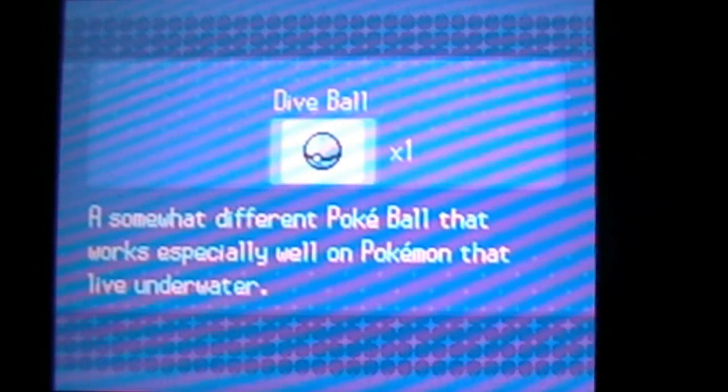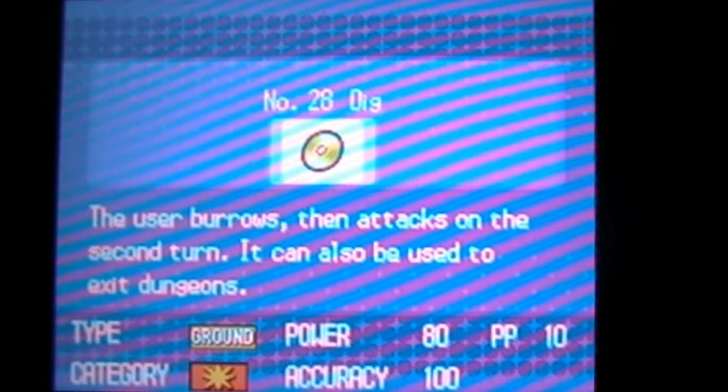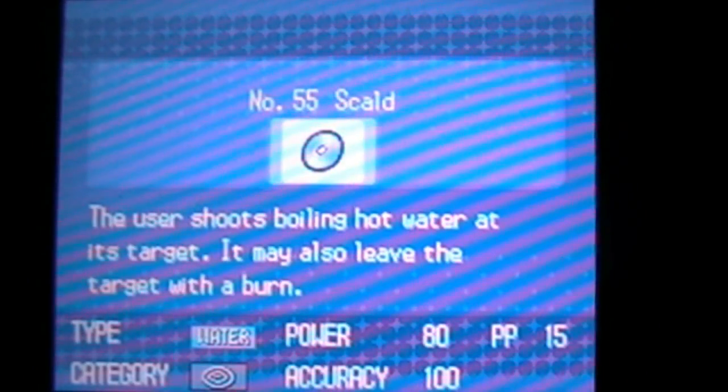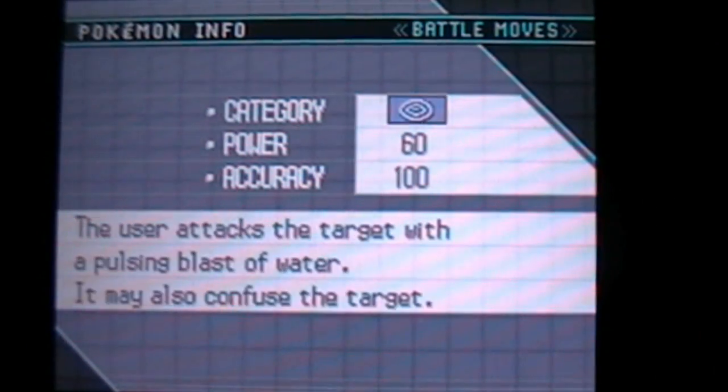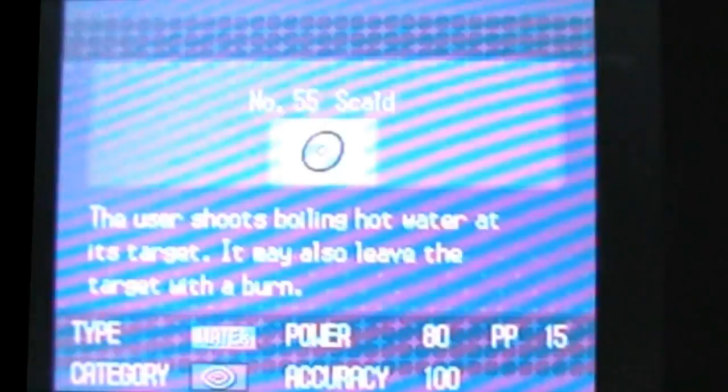I'm actually going to teach Scald to Majestic. Let me get into my bag and find my TM case. Scald, 80 power — it may also leave a burn, I think it has like a 40% chance or something like that. I'm going to teach that to Majestic instead of Water Pulse. So now it will be its most powerful move, my main move, instead of Razor Shell. We're all set with that.